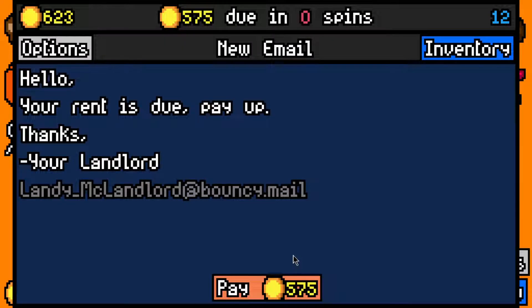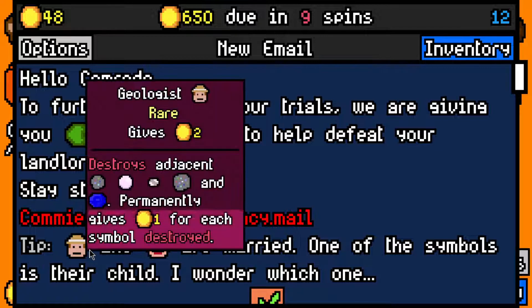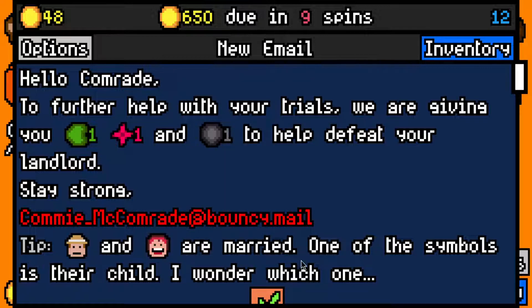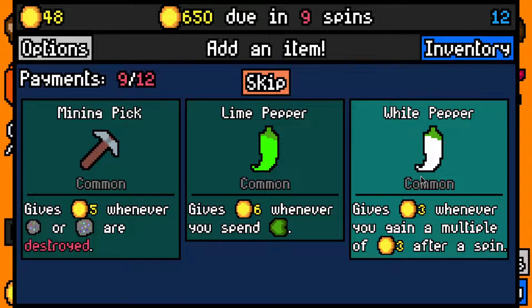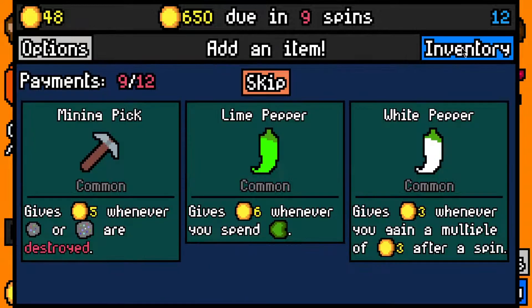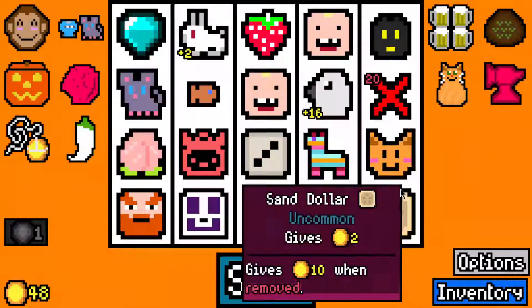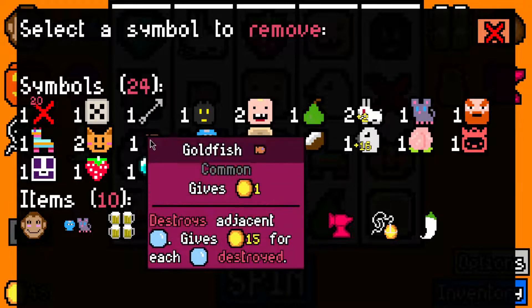The Dove is up to 18 per turn, which is pretty good. We made the 575 rent payment with 48 left over. Six-fifty is due in nine spins. There's a new tip I've never seen before - I knew Geologist and Mrs. Fruit were supposed to be married, and one of the symbols is their child, I wonder which one. Let's take a Silver Arrow - usually good when you have one symbol worth a lot. Let's take White Pepper - just worth one per turn. I'll remove the Goldfish as the worst of the bunch.